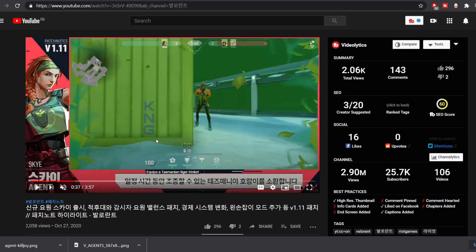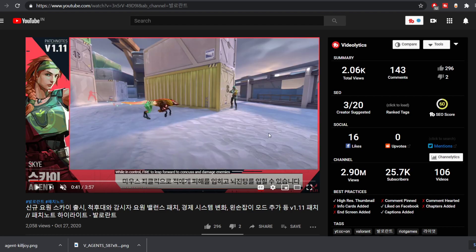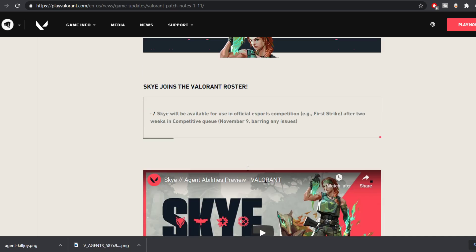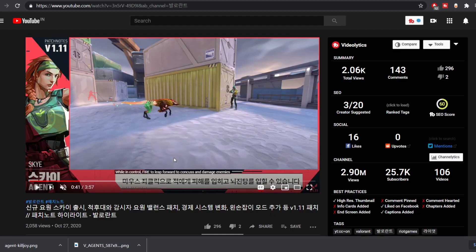Sky has been added to official matchmaking, available in competitive. Icebox has also been added to competitive. Sky will not be available in esports for two weeks — she'll be available for use in official esports competition, for example in First Strike, after two weeks. So November 9th you can start playing esports with Sky, but till then you can't.